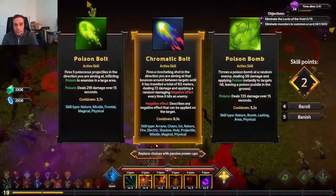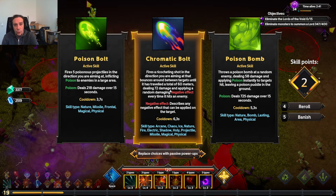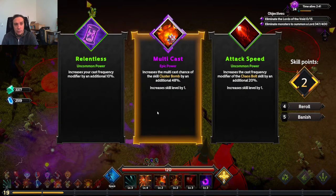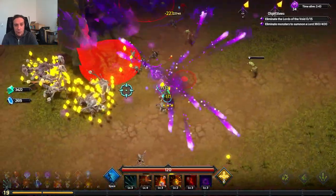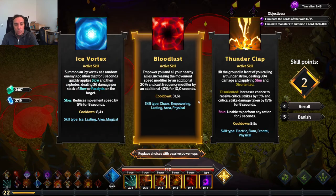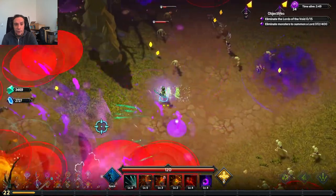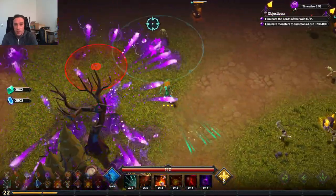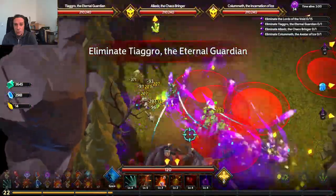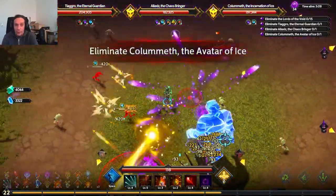Those poor guys - this class is so stupidly strong. Chromatic Bolt is pretty fun. I'll keep the bombs, I don't need to min-max that hard. Let's grab some multicasts, damage upgrades, on-hit effects and we're set for the remainder. More multicast for everything missile - that's why it would be great to have more missile skills. The thing about Fateful Strikes is it might have lower DPS than other things, but since it finishes off an enemy when total doom on somebody exceeds their max HP, it's guaranteed damage.